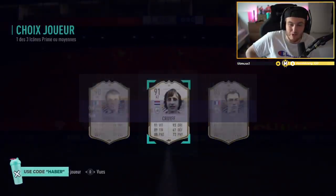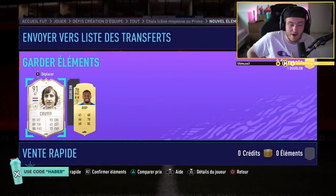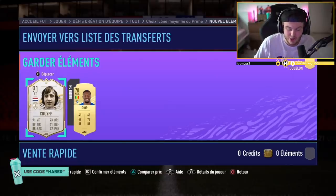We're going to go ahead and take Mid Cruyff - not Prime Cruyff, Mid Cruyff, 91 Cruyff. That's fantastic. I think he's worth still about 4 million coins. So we love to see it.